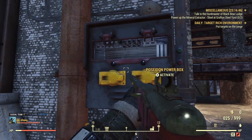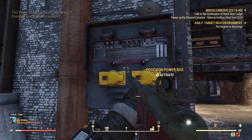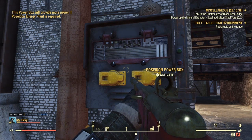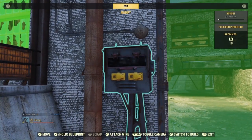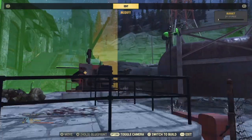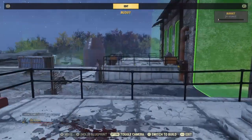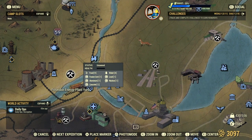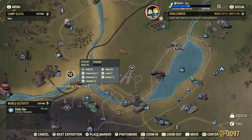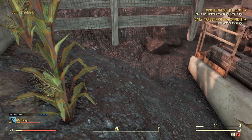A few workshops such as Grafton Steel Yard have a power box that currently produces 10 power. If you complete the Power Up Poseidon event, this changes from 10 to 100 power output. You can then use that one power box to power all five extractors in Grafton Steel Yard. It's often worth doing the Power Up Energy Plants events — there are three of them and different workshops require different ones, but Poseidon is the main one. Power up Poseidon and you get 100 free energy throughout your whole camp.